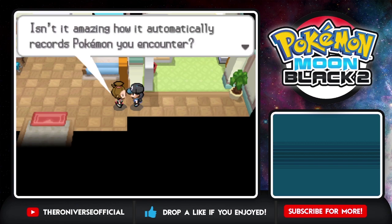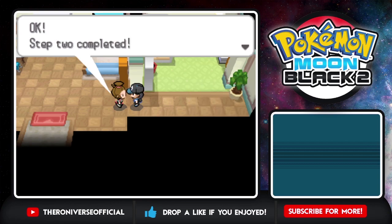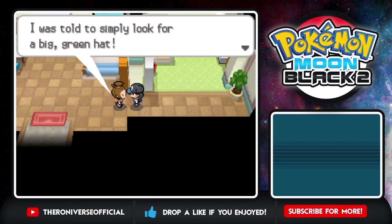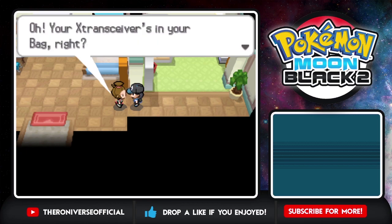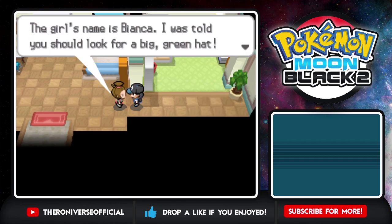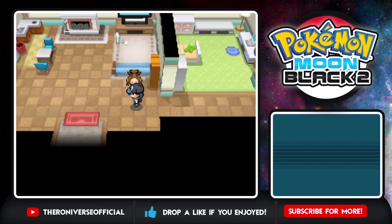Do you know what a Pokedex is? Isn't it amazing how it automatically records Pokemon you encounter? I want a Pokedex. Step two completed. Your course of action has been set — a girl named Bianca is here to meet you. She's Kukui's assistant, has a big green hat. You're gonna look for Bianca and get a Pokedex, a partner Pokemon, and a Cross Transceiver in my bag. Girl's name is Bianca — I was told you should look for a big green hat. Yeah, you already told me this, mom. So I don't have running shoes yet.